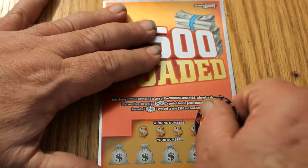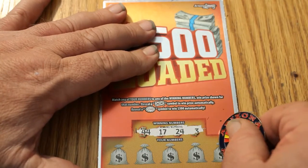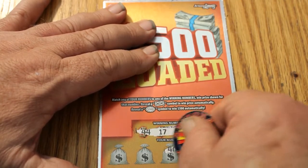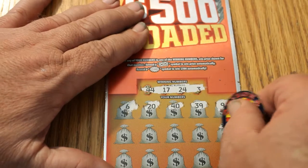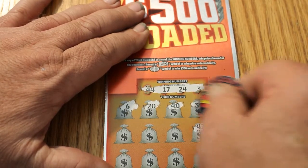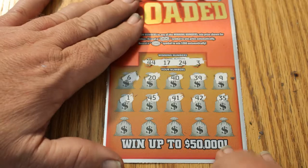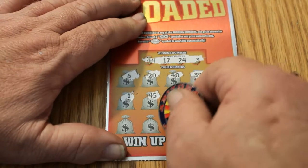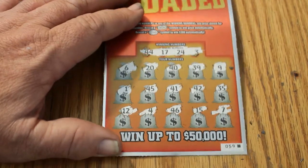End of book ticket 059, black box ticket. Winning numbers: 44, 17, 24, 3, 9, 39, 40, 20, 6, 35, 40, 42, 41, 45, 1, 7, 15, 46, 4, and 12. Nothing there either.